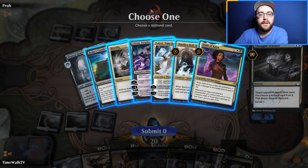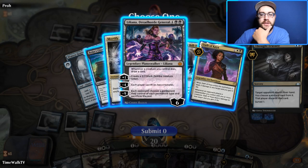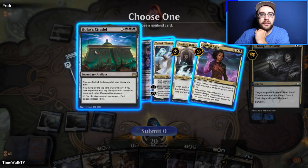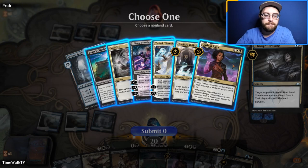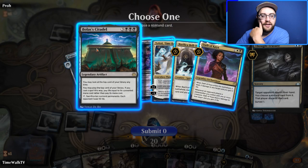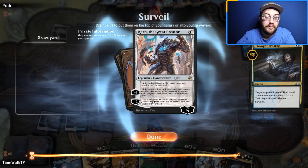They only have one more land so Liliana is out of reach for now. Their Oath of Kaya is going to take our Narset off the table. We can't beat Bolas's Citadel so we probably take that with the Thought Erasure. We'll just take the cards we can't beat.